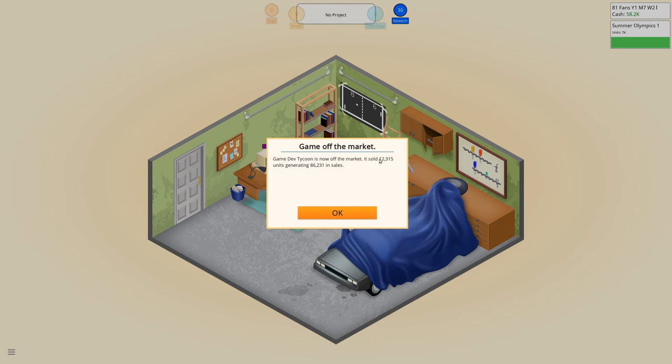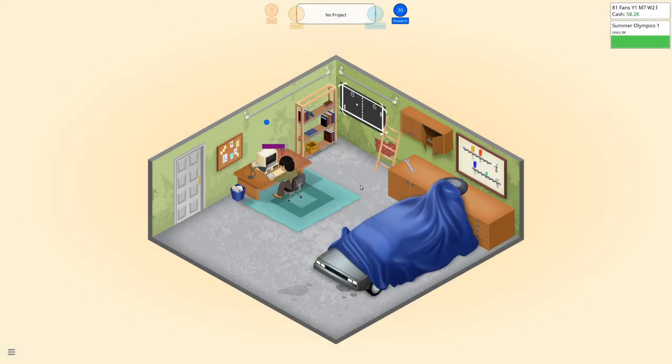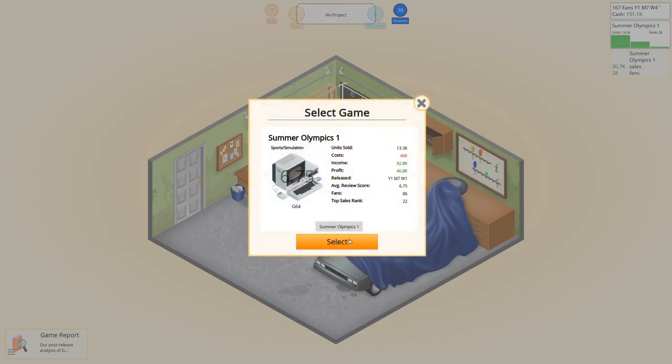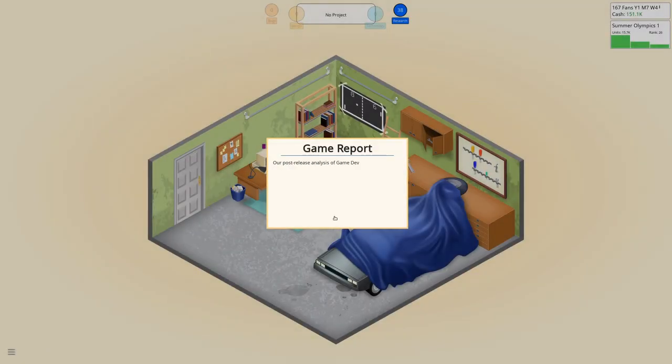1,200 copies made 86,000 in cash — that's pretty solid. Let's do the report for the second one as well. Game dev simulation — great combination, who would have thought? Sound is quite important for simulation games. PC simulation — great combination.